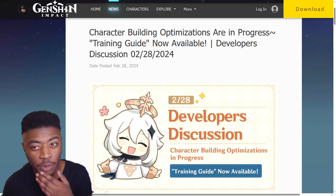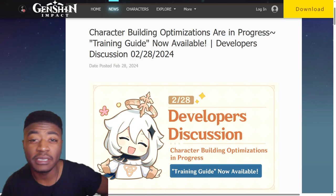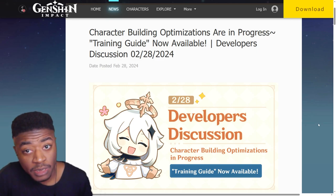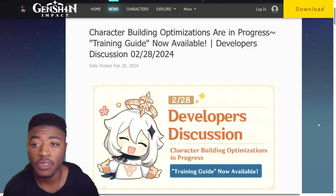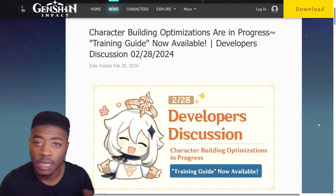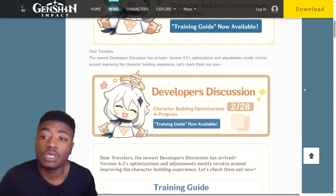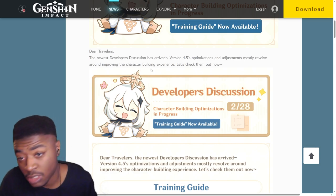Do you recall those artifact loadouts they put out a couple patches ago? I was really hoping they were going to capitalize on that and make it like presets. Didn't read it yet, maybe it's at the end. We have character building optimizations in progress and the trading guide is now available - this is the February 28th developer discussion. Not a bad thing, just from the first picture here, newer players coming in get an in-game guide instead of an out-of-game guide like on YouTube.